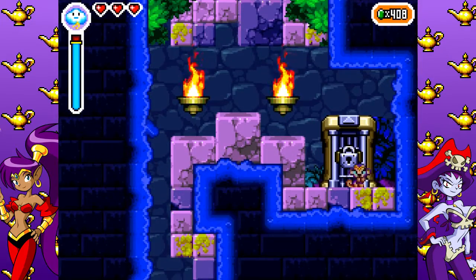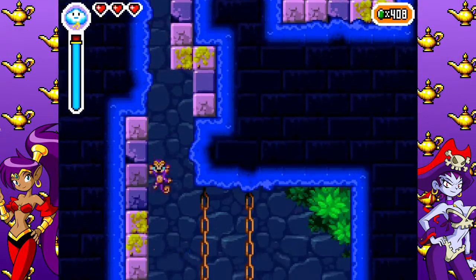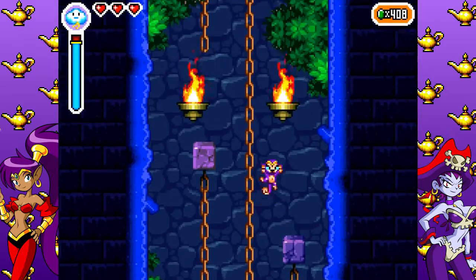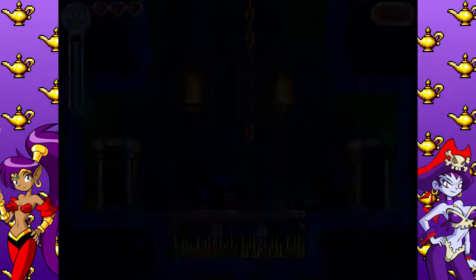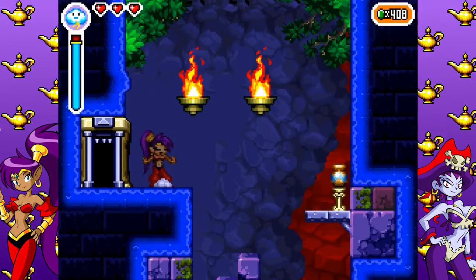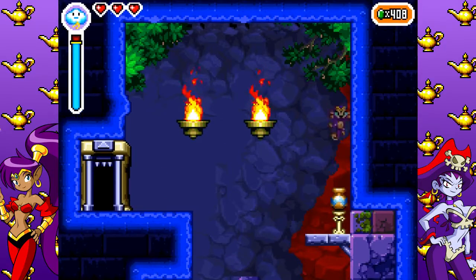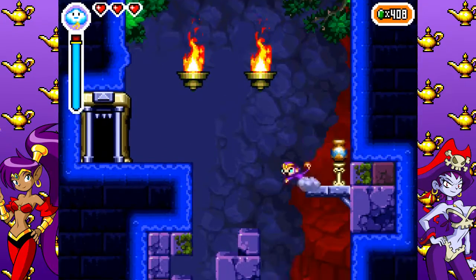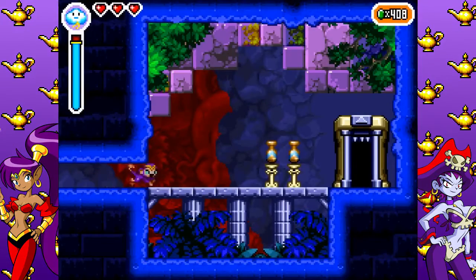But we need a key. Yeah, we don't have a key. I guess we'll have to find a key for that door. Let's go find that, then. There's a little hole in here, so let's investigate this. There's a door.